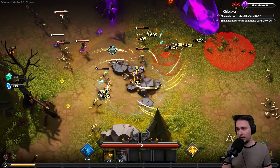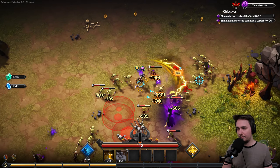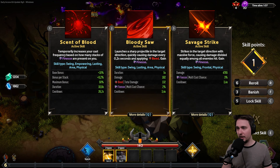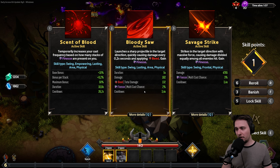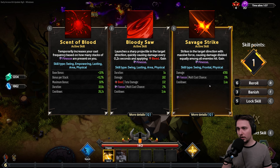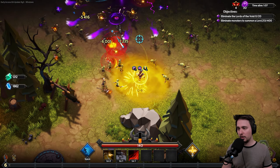There's a guy that will just go around all the time and kill you instantly if you get near him. We got Swing — Frontal — so let's go with Savage Strike. As I said, I want to go with Electricity but there aren't many skills like that available. But look at that — we're just crushing them.